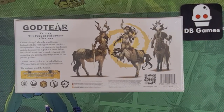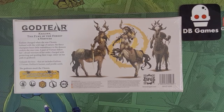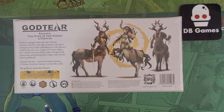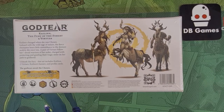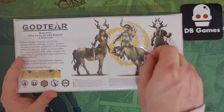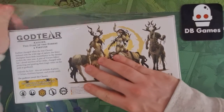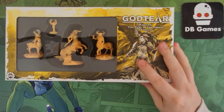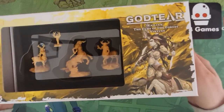It says on the back: 'Kaelin changed when she was chosen — imbued with the wild rage of nature, the fierce champion bears little resemblance to the demure acolyte she once was. A pair of Virtues follow her, druid warriors of her order charged with protecting and guiding their tragic sister on her path to godhood. Unleash the fury.' This set includes Kaelin, two Virtues, Kaelin's banner, and profile cards. There are only two miniatures here but they're bigger than the regular ones. This of course needs the base God Tier game to play.